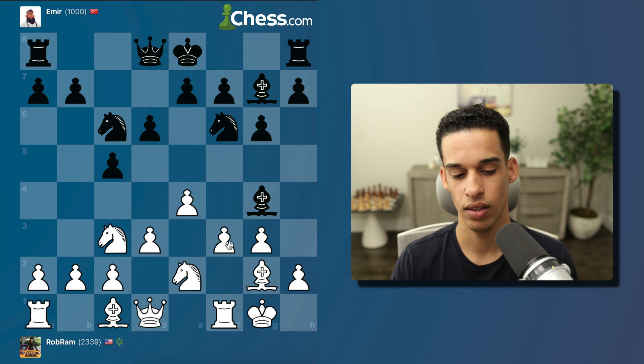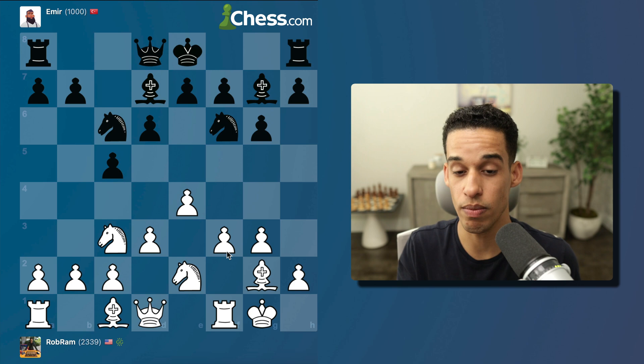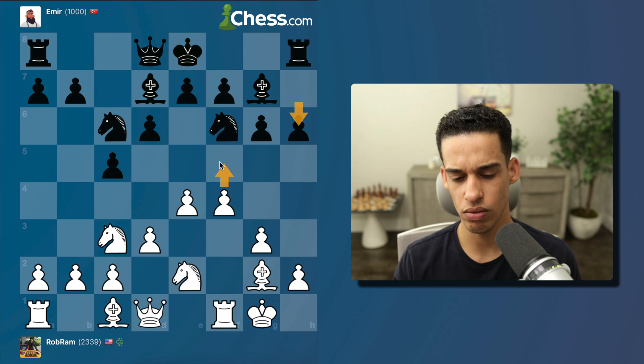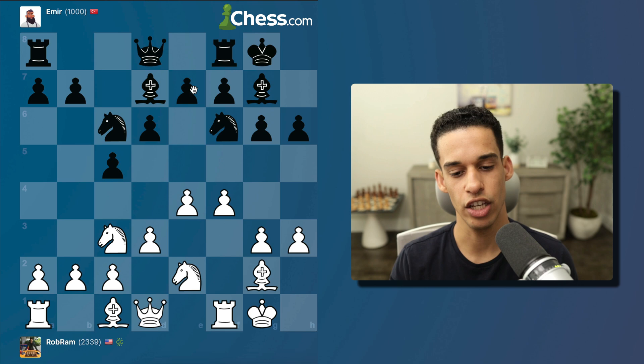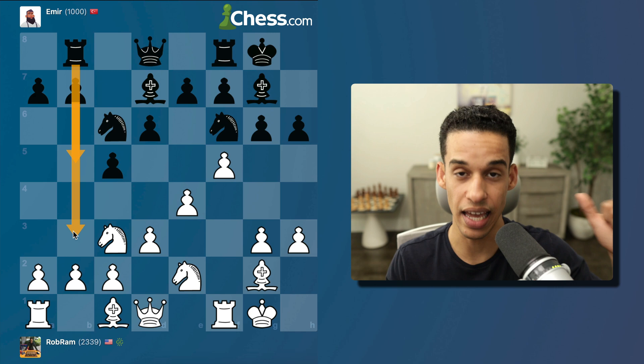I played f4 — they wasted tempo moving that bishop back and forth. Then h4, they played h6. I could do f5 but I'll play h3 first. They castled, so now I play f5 making contact — same plan as we saw in Alexis's game. They don't have much to do. Now I'll play g4 continuing the pawn storm.